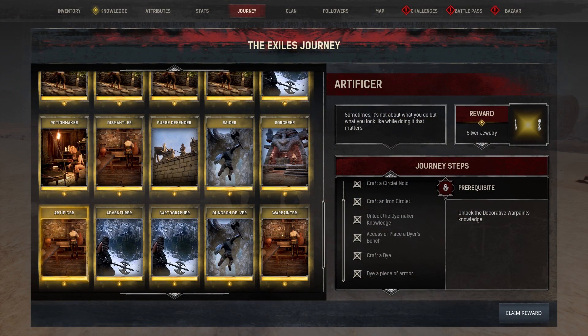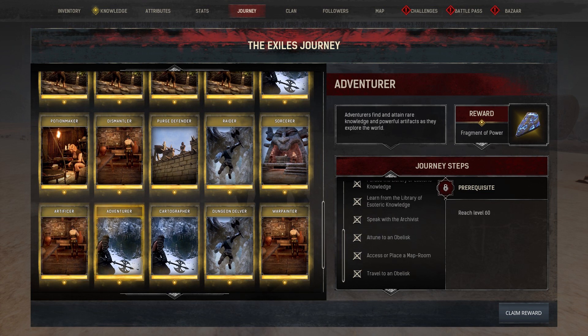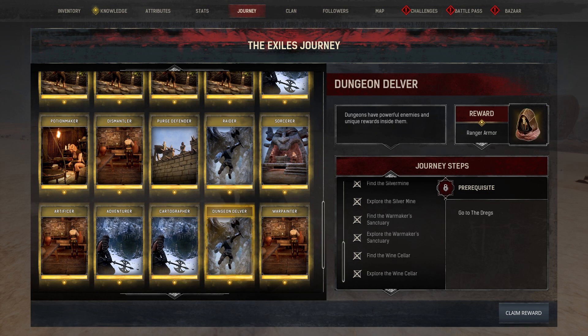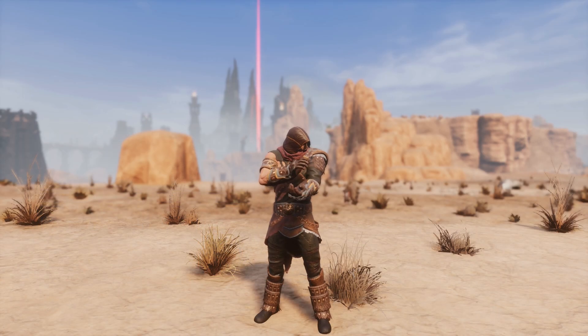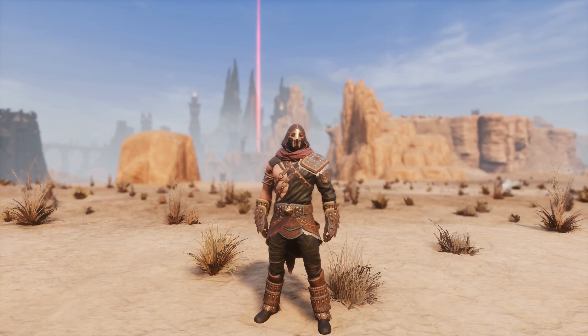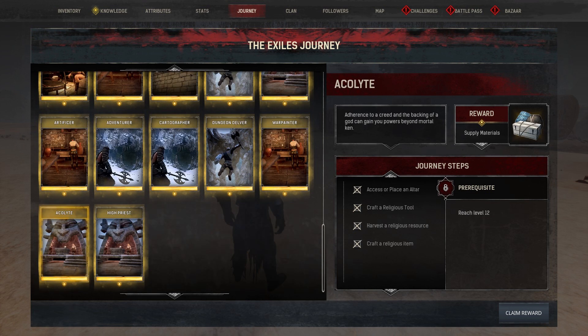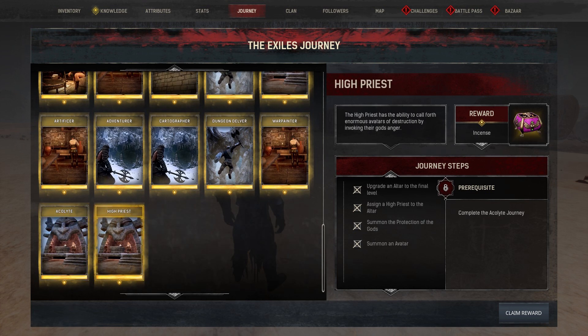Artificer grants you the recipe to craft silver jewelry. Adventurer gives you one fragment of power. Cartographer grants you the ability to craft the epic quality Valerius sword. Dungeon Delver gives you the recipe to make ranger and island ranger armor in both regular and epic variants. War Painter gives you a die pack, which contains small amounts of lots of different dyes. Acolyte grants you a supply materials cache. And finally, High Priest grants you 10 incense placeables.